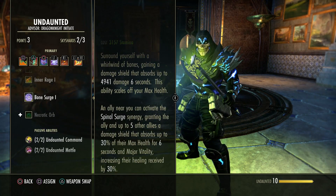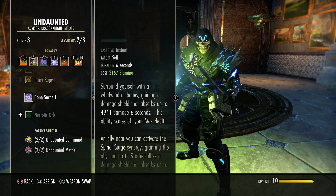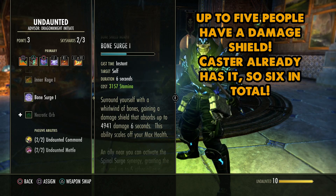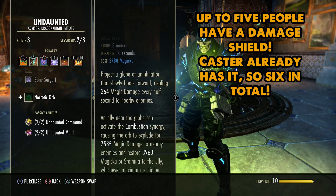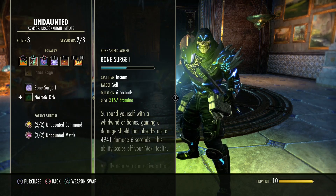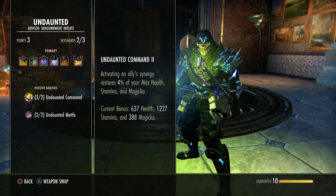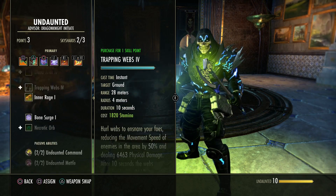Bone Surge — this is a crazy one. It's a damage shield for the entire group if you take the synergy. Most people forget to take it; the user just uses it for themselves. Necrotic Orb — everybody uses this one. The Undaunted skill line as a whole is your team support skill line where you can all take synergies off each other. And they are somewhat ignored for most, but they shouldn't be — they're very, very strong.